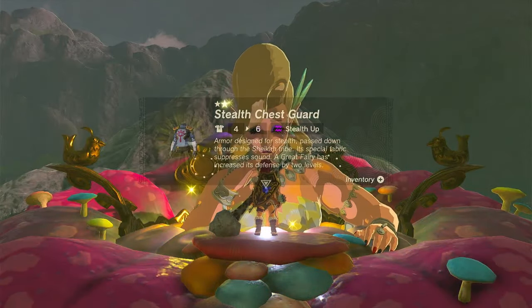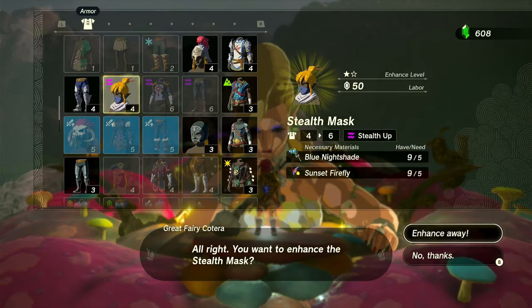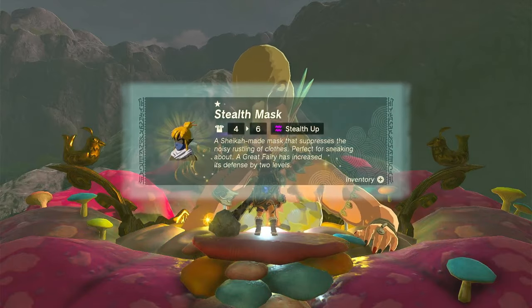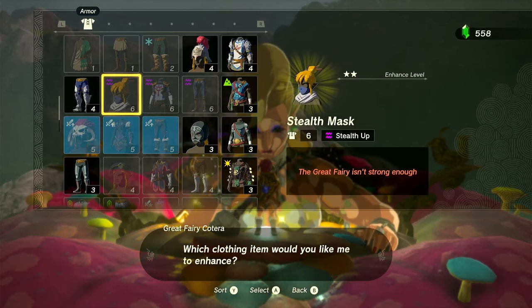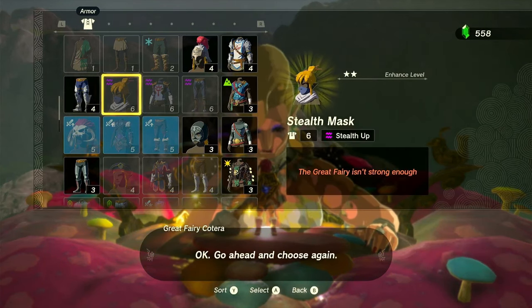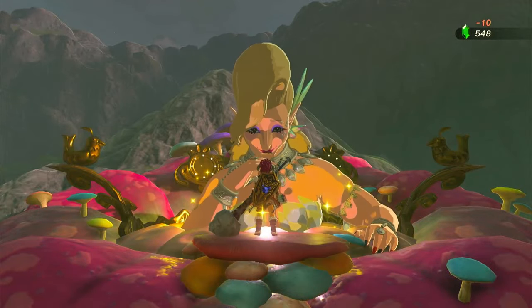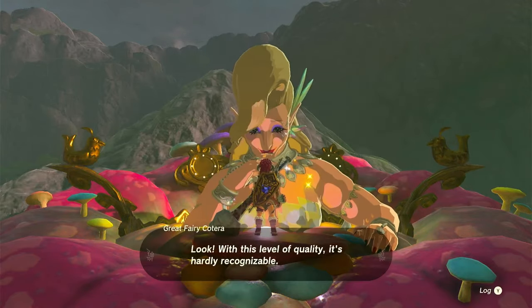If you're wondering where to find these materials, I'll show you on the map when I'm done with all this button-pushing. Long story short, I got the Mighty Thistles from Lake Floria, as well as a lot of the luminous stones — I'll show that on the map shortly. I got most of the Blue Nightshades right there in Kakriko Village, and I'll show you a couple other places they're lurking. The main problem was those luminous stones, so I'll really have to do a good map overview.